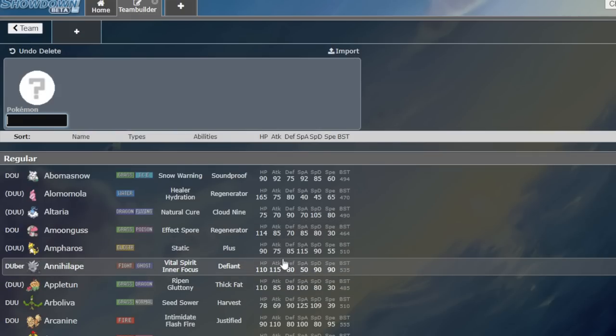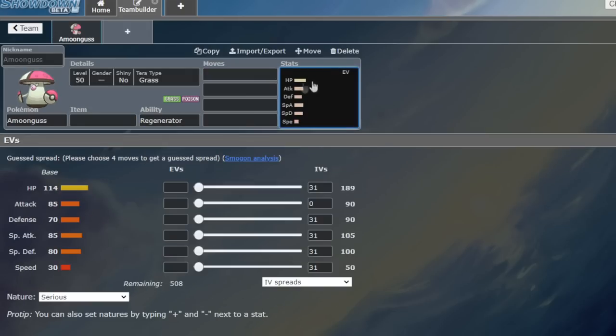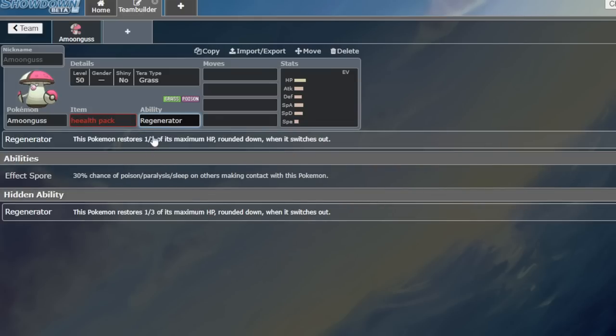Leave a like, subscribe, comment down below what you think. Alright, the first one is Regen turning into an item called Health Pack. This actually sounds like something they would do — like if next generation we just got Health Pack. Regenerator is an ability that gives you 30% of your health rounded down every time you switch out and back in, and they kind of give it to Pokemon that would only be balanced on.